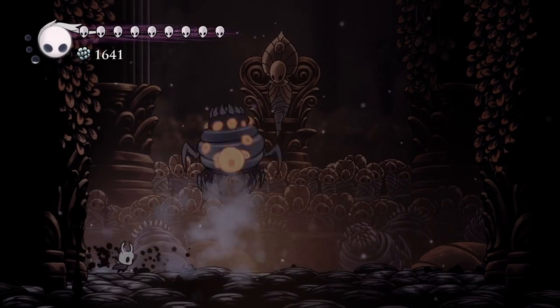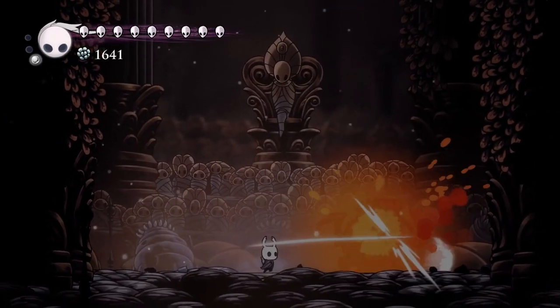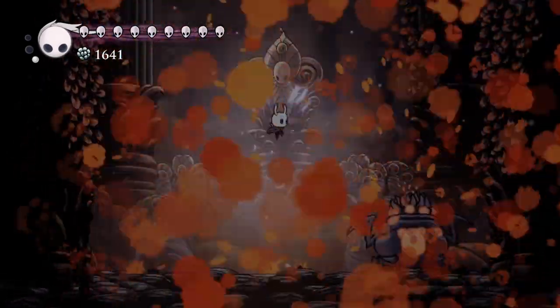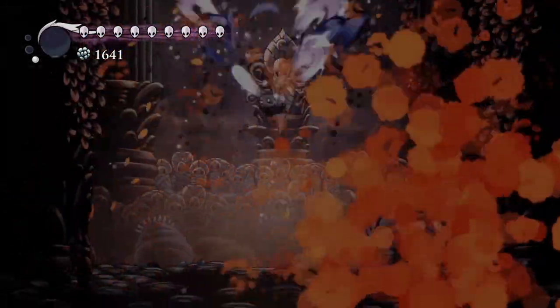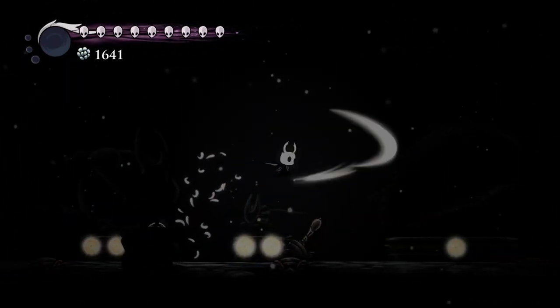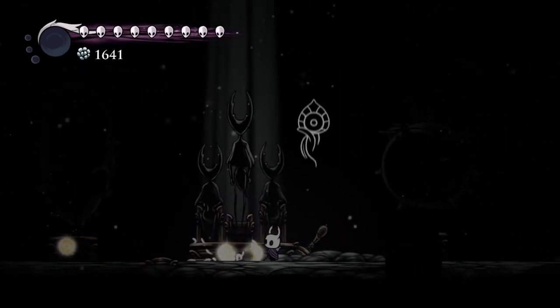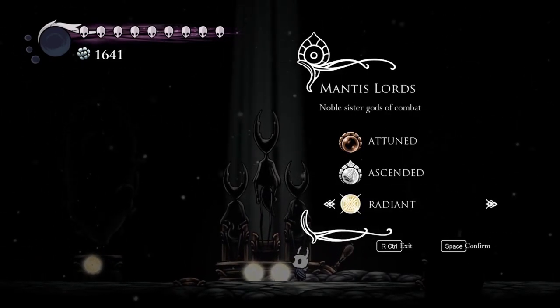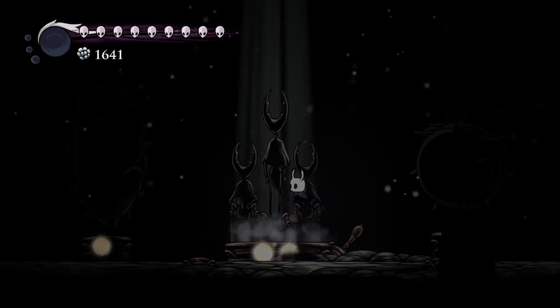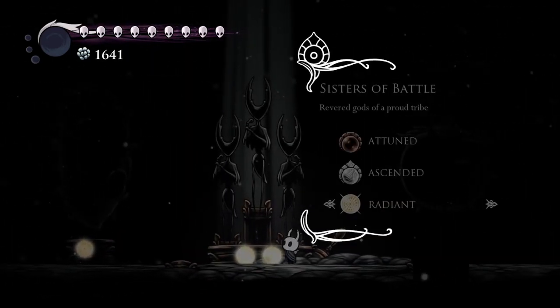Nail range charms are also not bad. Some people also use Steady Body — the one where you don't move when you hit. I personally don't love that one. I think in Radianting it makes things significantly harder, because if you're used to the knockback and you remove it, you might accidentally walk forward too much, which is obviously worse when Radianting.